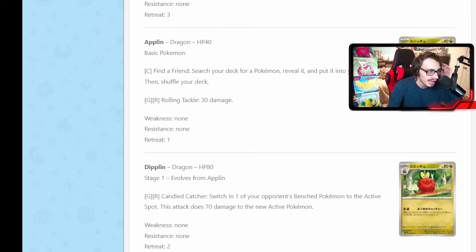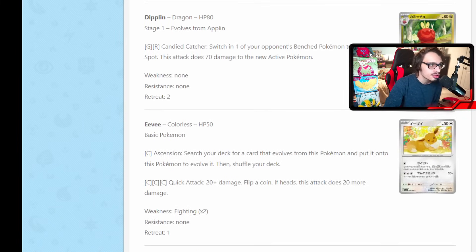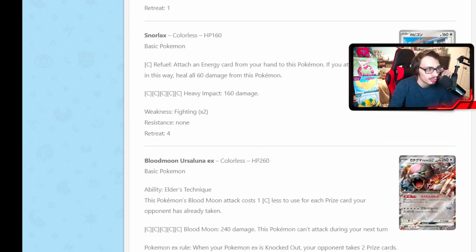We've already looked at the Applin and Dipplin. We do have a new Eevee with Ascension: search your deck for a card that evolves from this Pokemon and put it onto that Pokemon. We've seen this before with Eevees. New Snorlax: attach energy from your hand to this Pokemon; if you do, heal 60 from it. Not a great card — five energy for 160 is pretty abysmal.